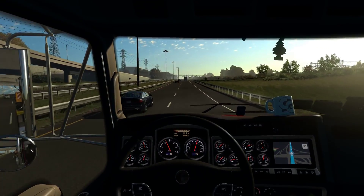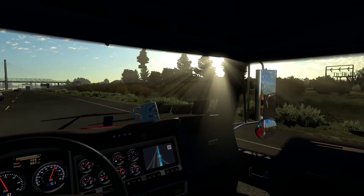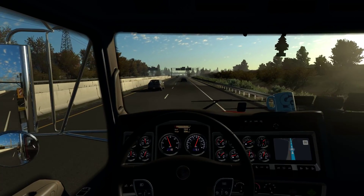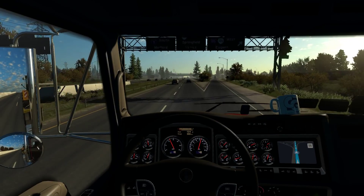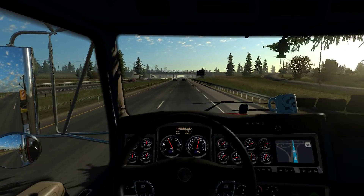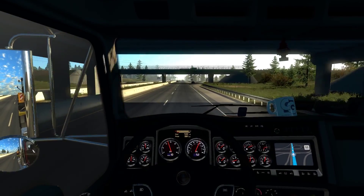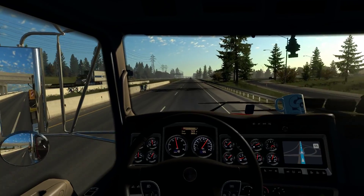Jay pointed out: in the ETS2 episode featuring the new foggy weather beta I mentioned the file size is 10 gigs. It is 10 gigs, but that's uncompressed — basically the files extracted from the zip in full size. When released, it will be compressed and hopefully a lot smaller. Can't commit to a specific size, but it should be smaller.